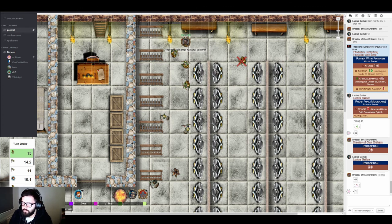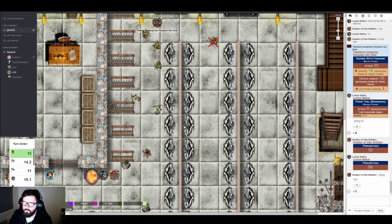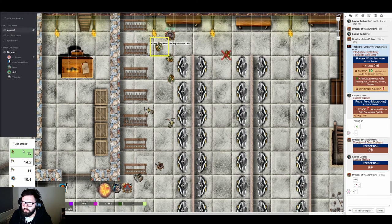Drastoff is in the hot spot taking fire. An archer rolls a two — Drastoff feels an arrow sail past the back of his head. He taunts: 'I don't even need my full plate and shield for this.' The archer engaged in melee with Theo drops his bow and tries to poke Theo with a short sword. Theo's AC is 20 and the archer misses — Theo circle-parries it away with his rapier.